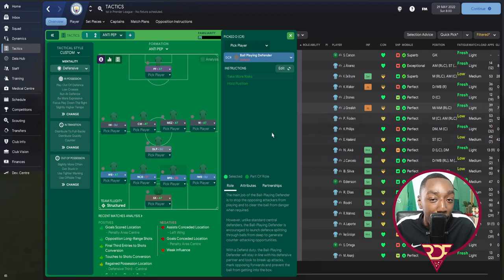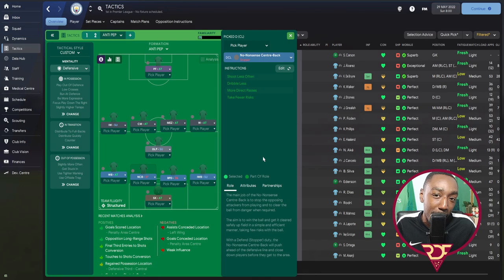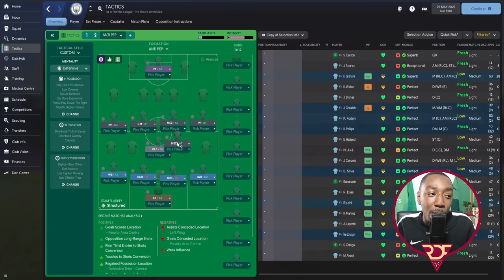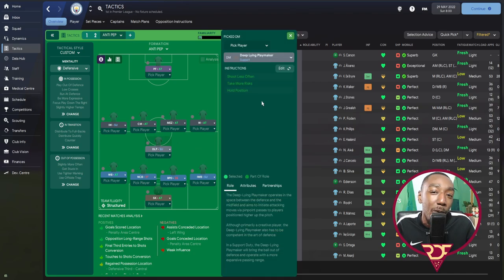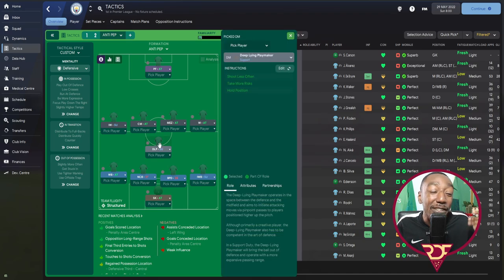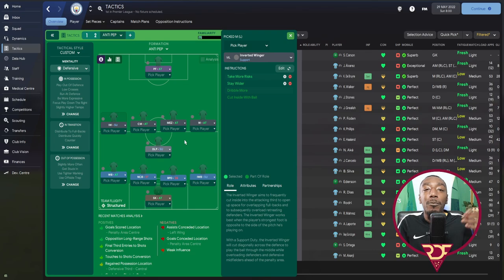In central defense we have one Ball-Playing Defender capable of setting up counter-attacks, and a No-Nonsense Centre-Back who plays more direct passes — lobbing it forward to the striker. At right back, an Inverted Wing Back on Support provides midfield coverage when our central midfielder or right winger attacks, sitting with the DLP to prevent counter-attacks. The DLP has a nice passing range, hitting balls into all sorts of areas to set up attacks, and holds his position in front of the back four.